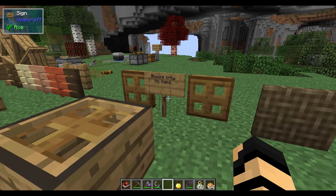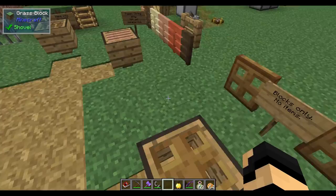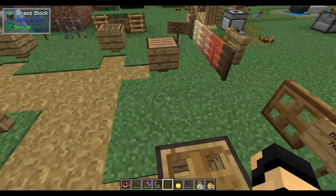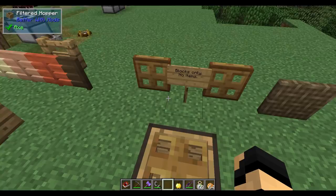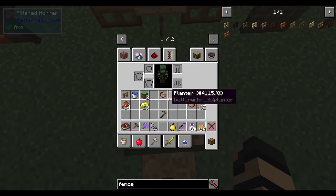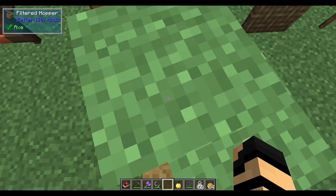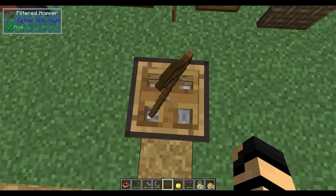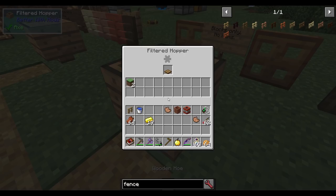We've got a trapdoor — wooden trapdoor — which filters blocks only, no items. This is the opposite of the ladder filter. If I take the wooden hoe in this case, it bounces instead of the grass block going in. So it's just a reverse of the ladder: blocks only rather than items only.